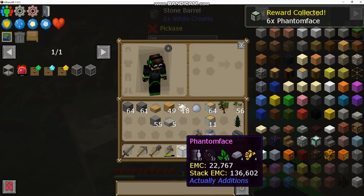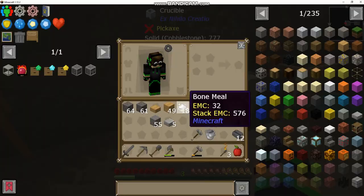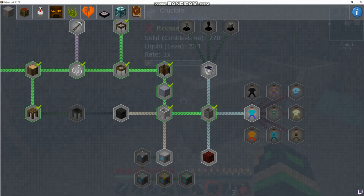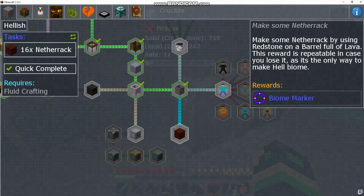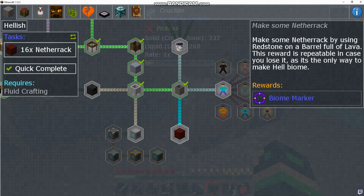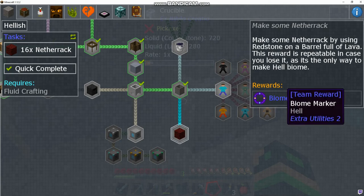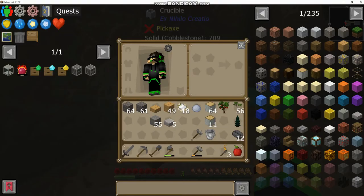We get another reward: six phantom faces, which I believe are used for wireless power. We don't have anything that can generate power yet, so we'll save those for a rainy day. This also unlocks netherrack — use redstone on a full lava barrel and it will make you some netherrack. This reward is repeatable in case you lose it, as it's the only way to make the hell biome. I thought to get to the nether you just had to keep digging up, but that's fine.